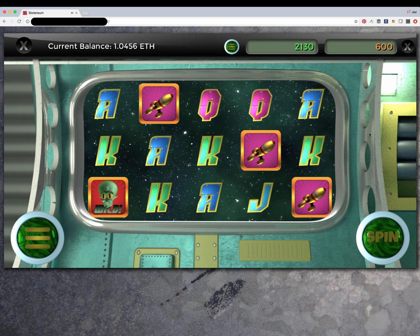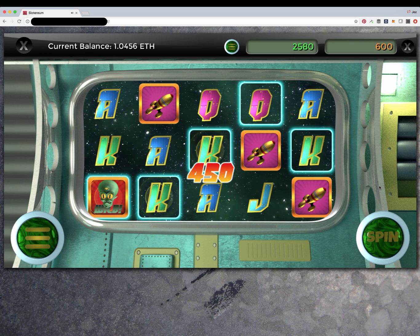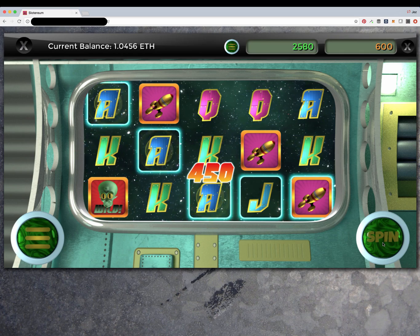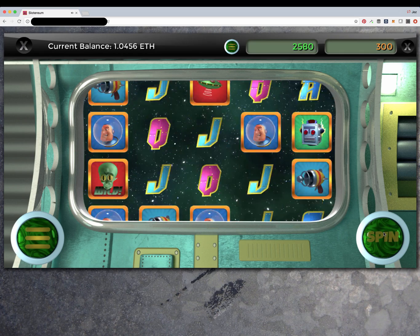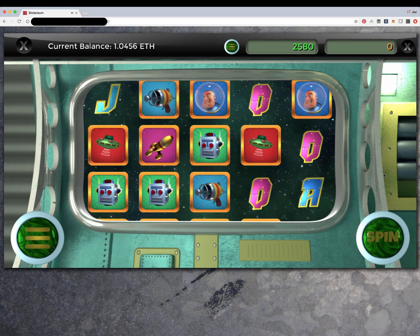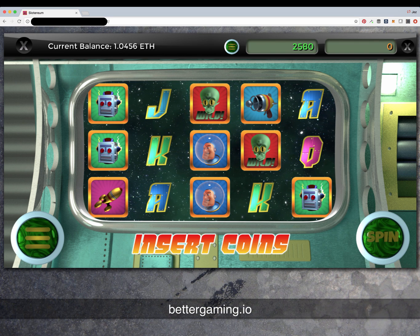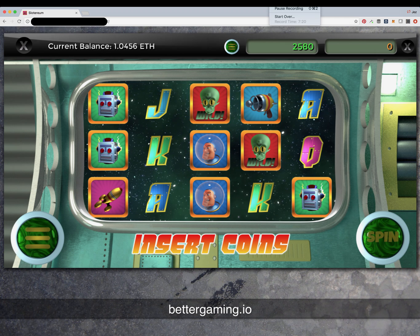And here we go. This is an example of a smart contract powered real-time game, which we believe is quite new for Ethereum. We'll be releasing a suite of games later this year, including all the popular casino games — Baccarat, Blackjack, Roulette, et cetera — and slot machines. If you have any questions, let us know. We would love to hear your feedback. Thank you very much.